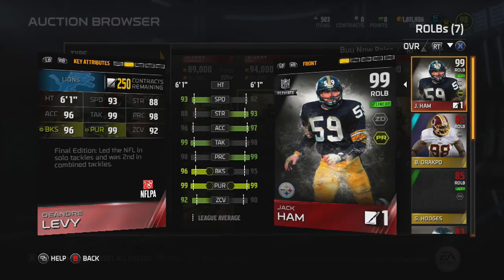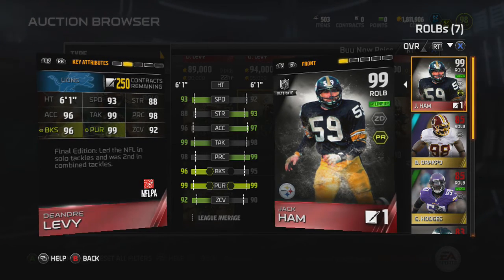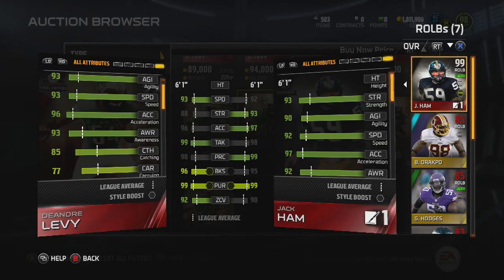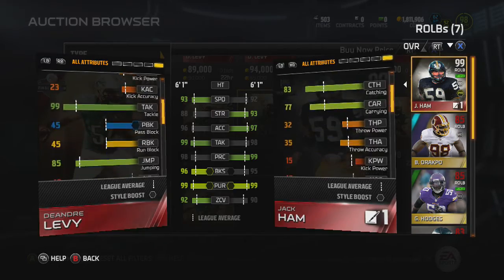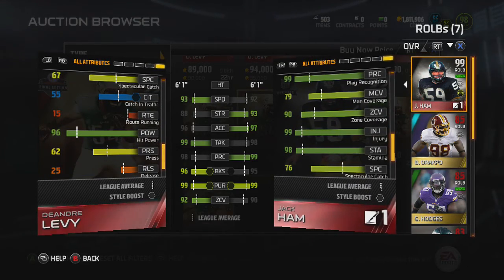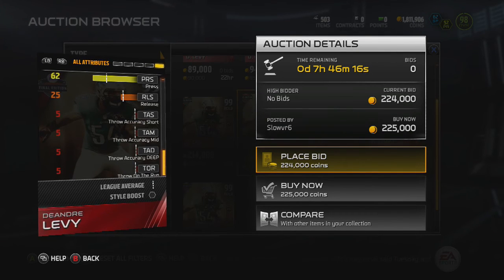Let's compare to Jack Ham. Better speed, noticeably worse strength, one less acceleration, one better tackle, only one less Play Rec, one better block shed, same pursuit, and two better zone — these cards are really even. I just got Jack Ham today for about 145k so I don't have plans of getting rid of him. Prices are dropping everywhere — I really want to get Ronnie Lott but I'm waiting for him to drop to around 250k. DeAndre Levy has 85 jump, 99 pursuit, 67 spec catch, and 55 catch in traffic — Jack Ham is better in those last two, but yeah, definitely an amazing card.